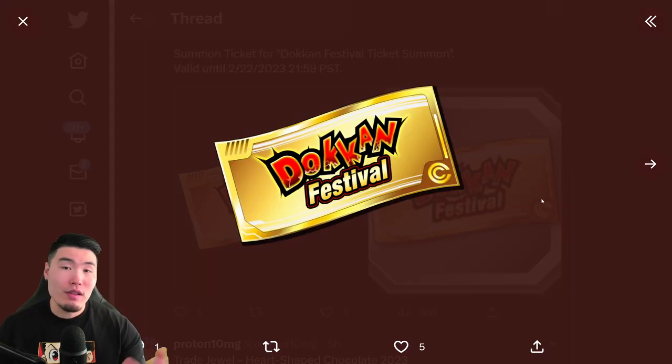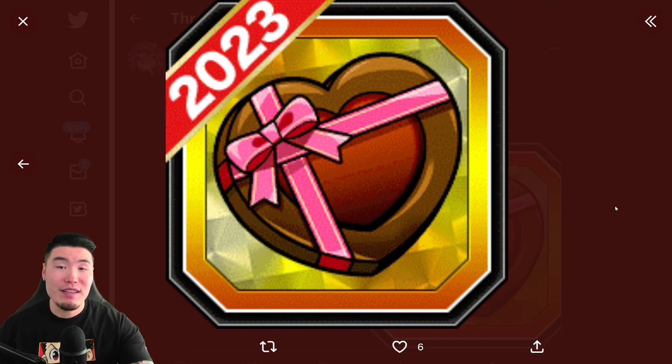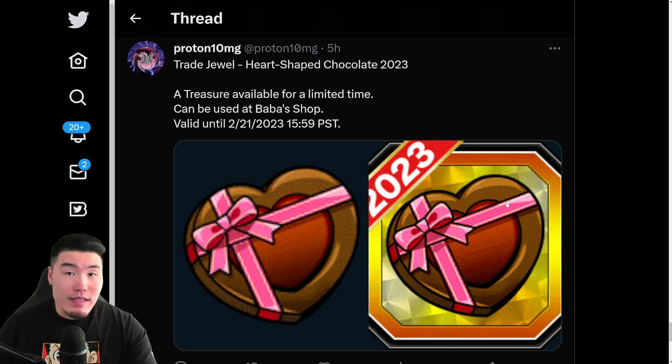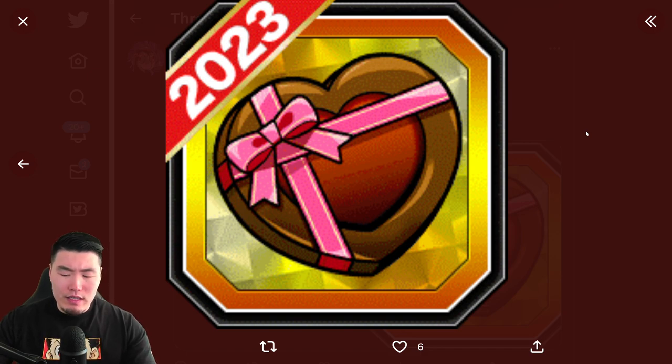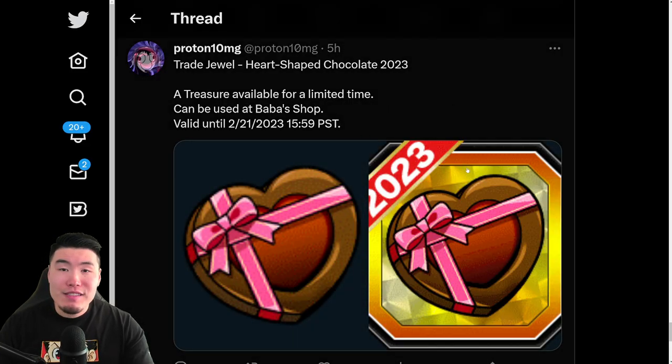We got the Dokkan Festival ticket for the Goku banner, of course. We have a new Trade Jewel, Heart-Shaped Chocolate 2023, which of course is for the Valentine's Day Celebration, starting in like a week or so. It doesn't say when it's going to be available, but I assume it's going to be closer to Valentine's Day, which is the 14th — sometime around the 7th to the 10th or something like that. You get them from logins, from missions, and they can be exchanged for some random stuff in the Baba Shop — usually a few of the Waifu units or Peppy Girls units, and also some Elder Kais, some support items, some training items, stuff like that. Basically just a nice little bonus for Valentine's Day.